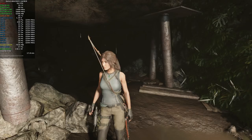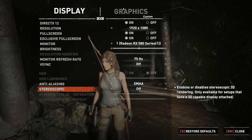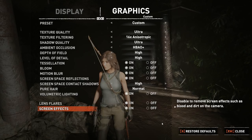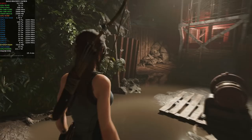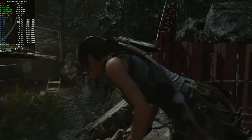Hey guys, it's Bang for your Buck PC Gaming here. Today I'll be bringing you some Shadow of the Tomb Raider gameplay and performance, all going to be played at 1920 by 1080 in DirectX 12 mode on a single RX 580 8GB graphics card with everything maxed out. It's a very, very good looking game — definitely a step up over Rise of the Tomb Raider, which was a good looking game itself, but this is taking things to another level.